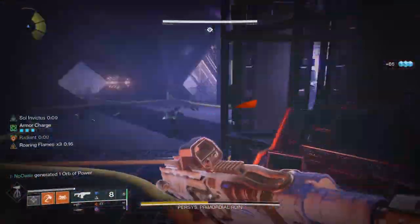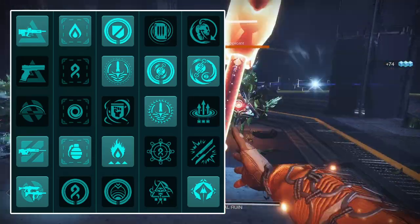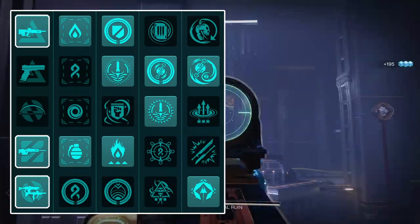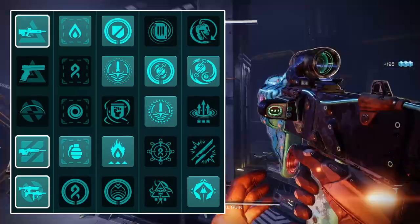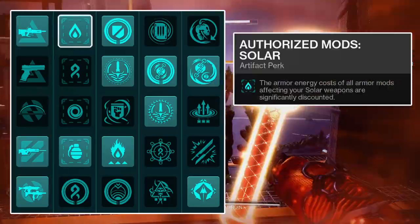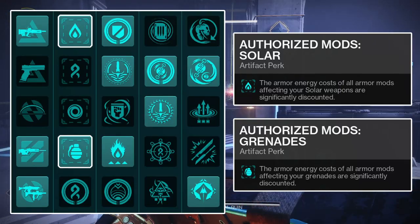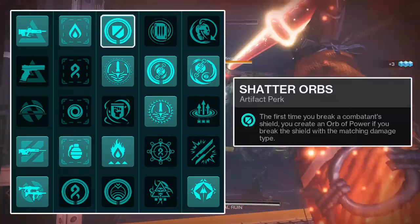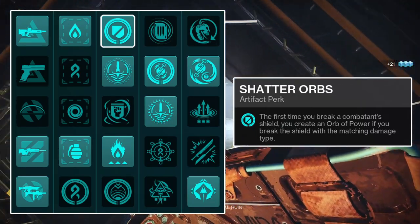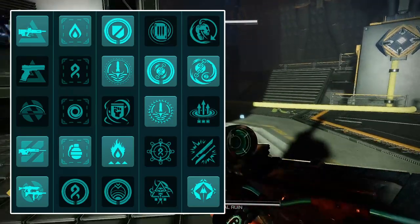With the subclass build done, I'll get into the Seasonal Artifact for Season 20, the Season of Defiance. In the first column, run whichever Anti-Champion mods you need. The Radiant buff grants any weapon without an Anti-Champion mod Anti-Barrier rounds, so you could skip an Anti-Barrier mod, but I like to have one as a backup. In the second column, run the Authorized Mods for Solar Weapons and Grenades — these lower the cost of relevant armor mods to 1 energy. In the third column, run the Shatter Orbs mod, which summons an orb of power upon destroying a combatant's shield with the corresponding energy type, working only the first time you break any one shield.